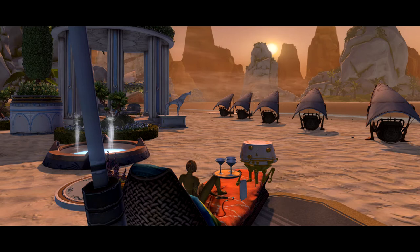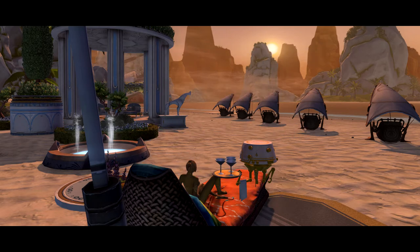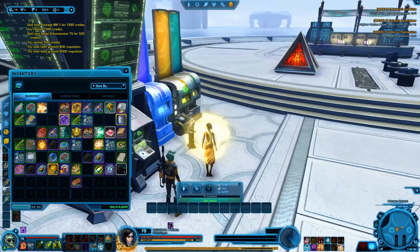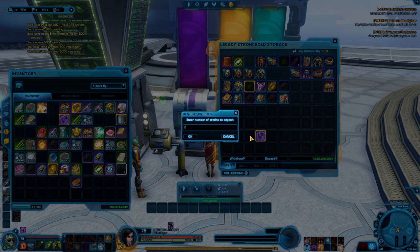Since you can buy and set up all the things you will need in a small area, strongholds are really good. If you do not have a stronghold yet, you can use the Odessen GTN Terminal since it is the closest to most of the things we will need. Ideally, choose a nice scenic stronghold you enjoy and put up the following: a GTN Terminal, a guild bank, a legacy bank, a personal cargo hold, and a mailbox. Ideally, also an NPC so as to sell your weekly conquest stuff or some of the stuff from your renown chests.